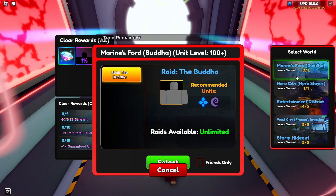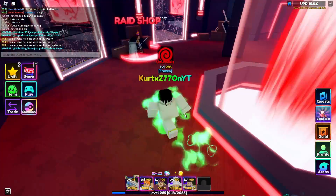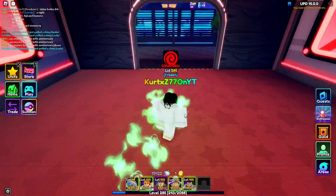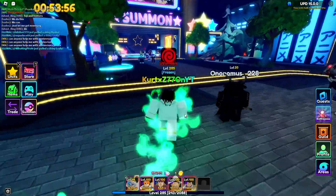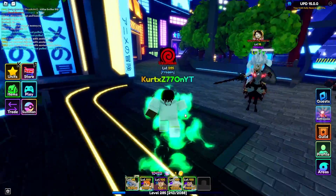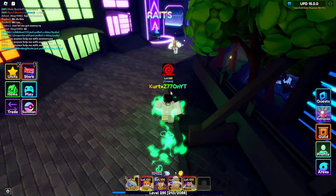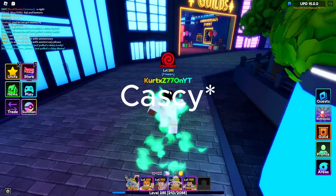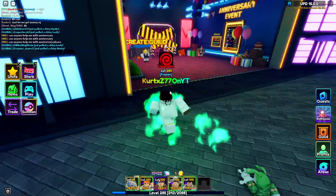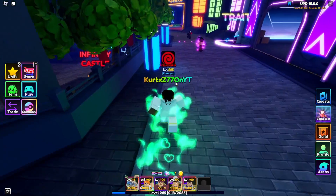If you do the recent raids, you can get around 250 gems if you complete five of them. It's not a lot, but if you want to increase your gem count, it's an option. Also, near the summon section by the summon pot, there's an NPC — I think she's called Caster — where you can do daily quests and get an extra 500 gems just by doing her quests.